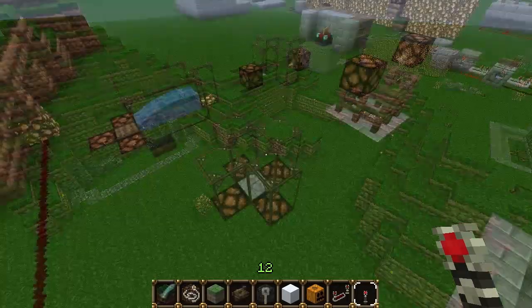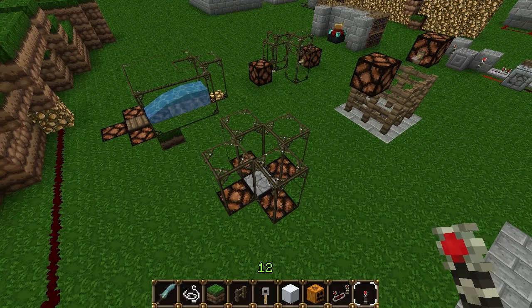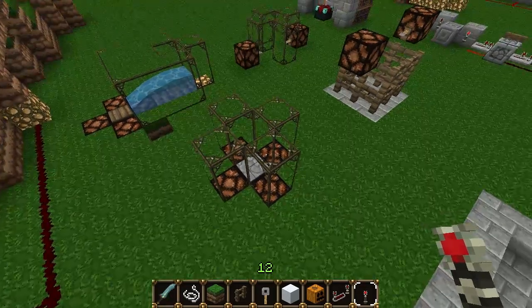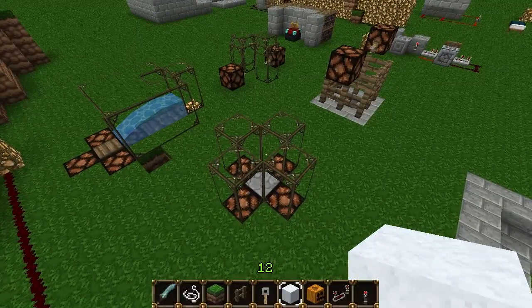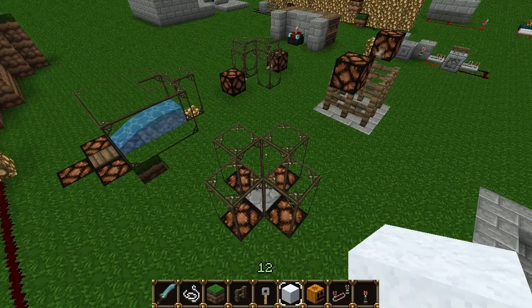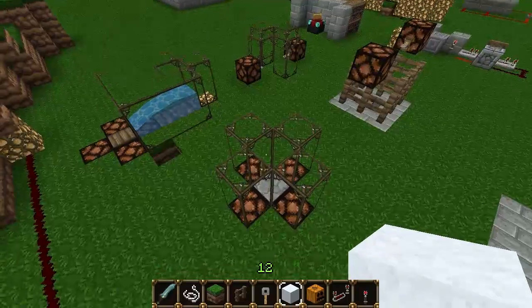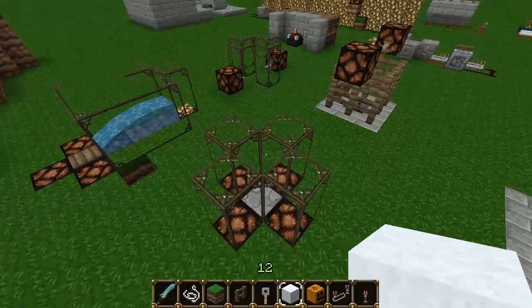Let's get started. We'll get to some usage examples for these rain detectors, but first I'm assuming you're going to want to know how to build these. We're going to be using the concept of a snowman dying in rain, and this does mean you must build at least the snowman part of your system in a biome that snowmen can actually survive in. You may have to check the wiki, as it can change from version to version.